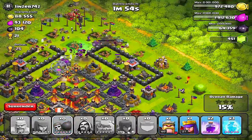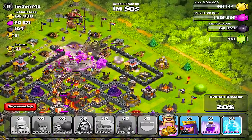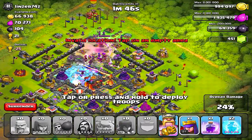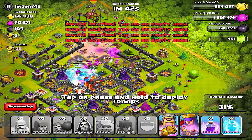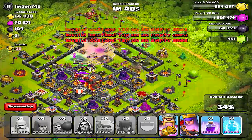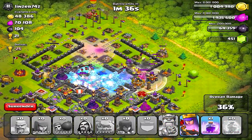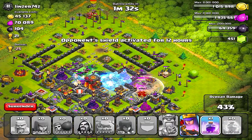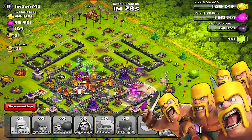Well, there are some good people that don't need to buy gems — props to you. I just don't feel like waiting, but it's very possible. If you go with just minions and balloons or hog riders, that's definitely a fast route. You just gotta wait for those heal spells. Heal spells are killer though.